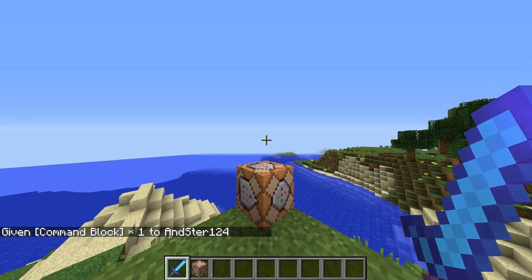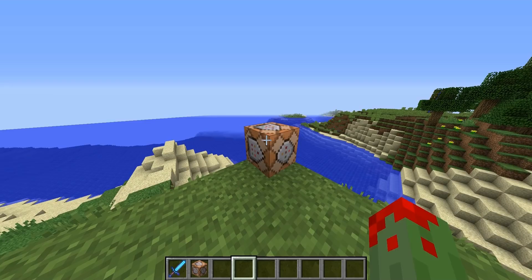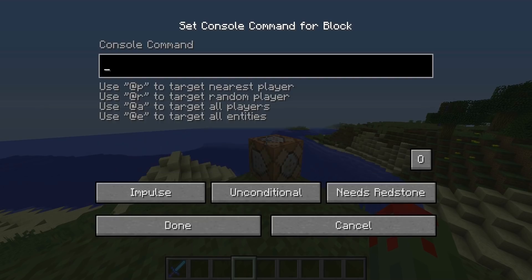Before you worry that you don't know how to do commands - it's actually very easy. In this tutorial I'm just going to show you the command you need. When you click on the command block, you will see three buttons: Impulse, Unconditional, and Needs Redstone. Don't worry about those - they're just for other features of a command block and you don't need them right now.